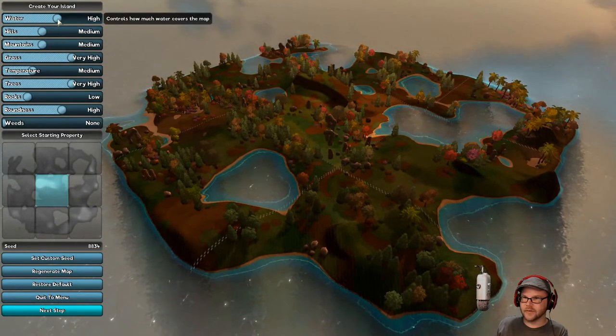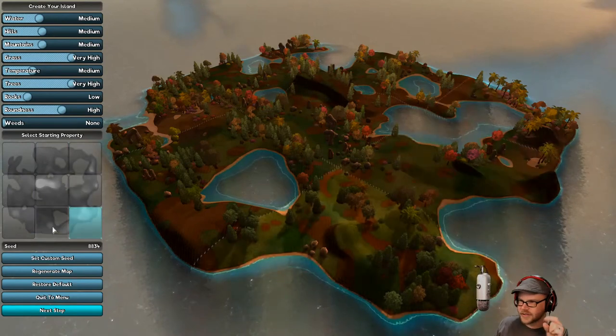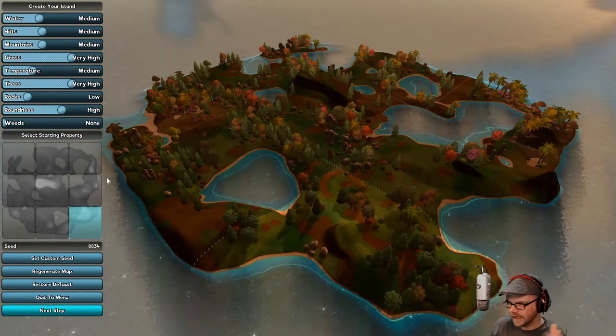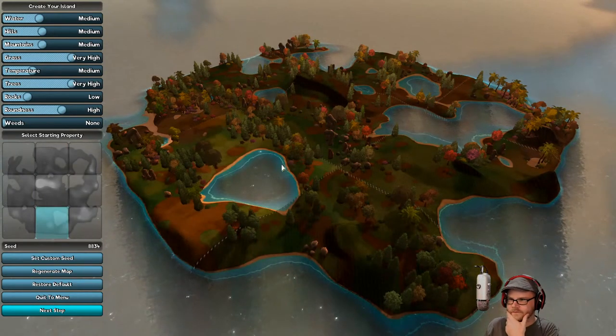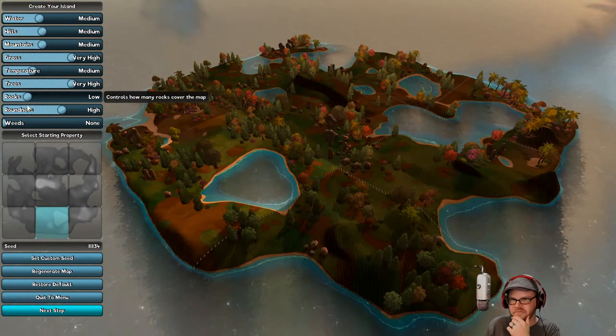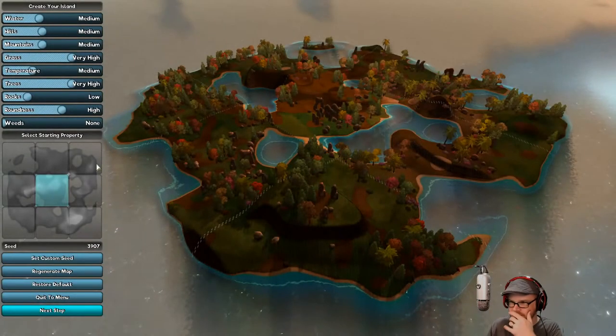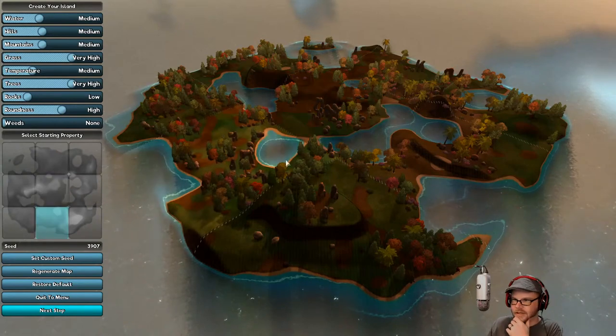So we can build our own island here if we wanted to adjust some things. We also get to pick where we want to start our golf course, because we're going to buy more land at some point. Let's just go with this one — nice little lake there. No weeds. Let's regenerate the map and see what happens. Looks the same. I'll take that one.